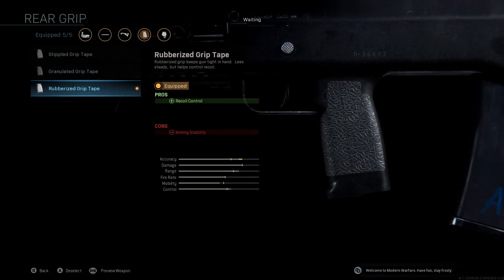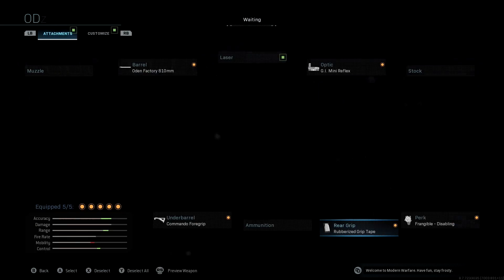For the rear grip, we're using Rubberized Grip Tape. This gives more recoil control and buffs accuracy a little bit. It does take our control down slightly because the con is aiming stability, but our control is already in the green so it's not too big of a deal — we want to buff that accuracy as much as possible.